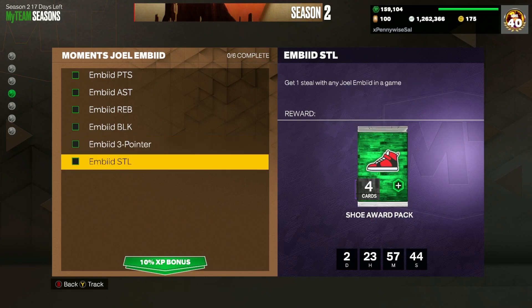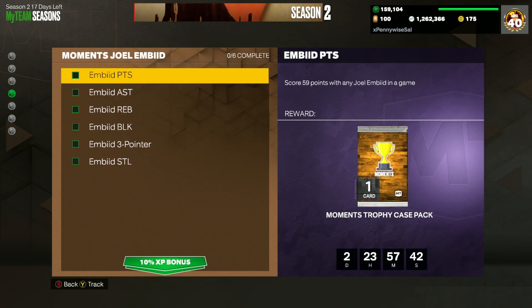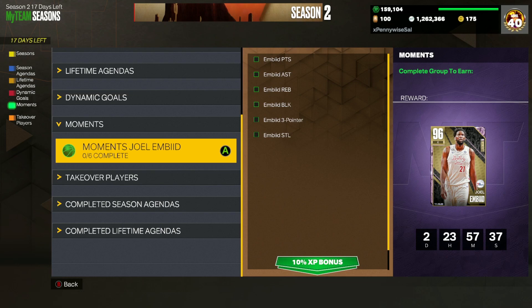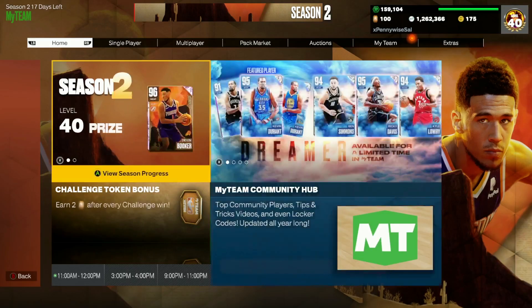And then get 1 steal with any Joel Embiid in a game. For a Pink Diamond Embiid that is going to be an amazing free center, I feel like those challenges are really not that bad at all, and you guys should definitely be grinding for it.